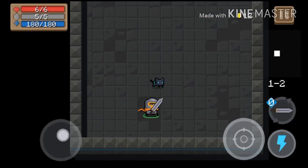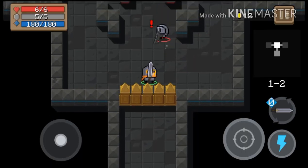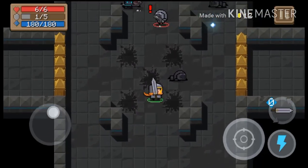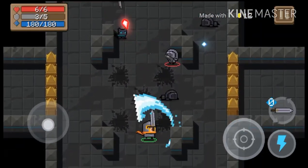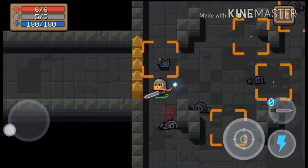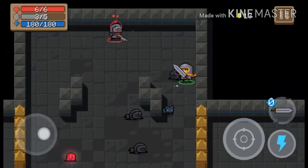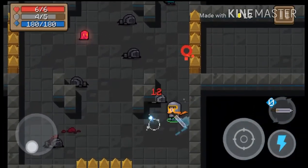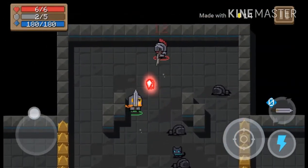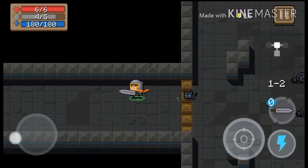I'm going with the melee weapons can bounce bullets, and see how this works. It can bounce multiple bullets — I like that. It's kind of like now I have a shield and a sword all in one combo weapon. That's cool.